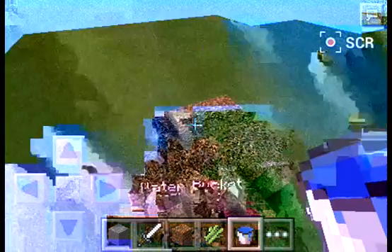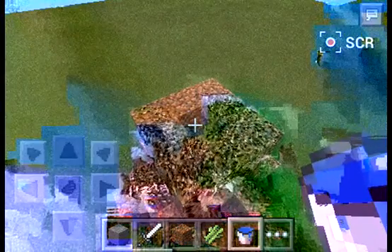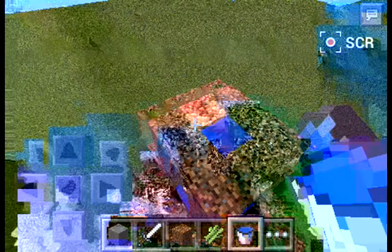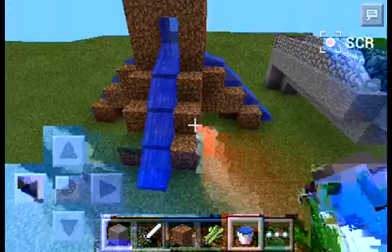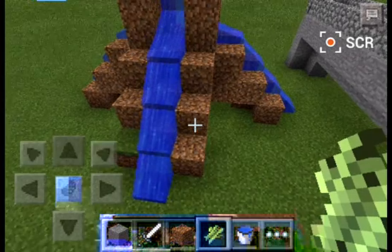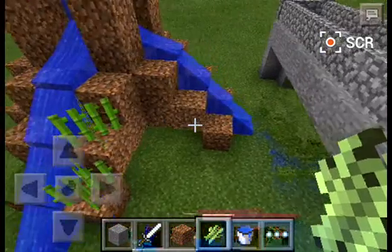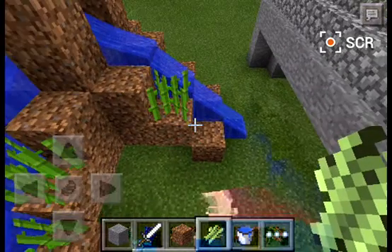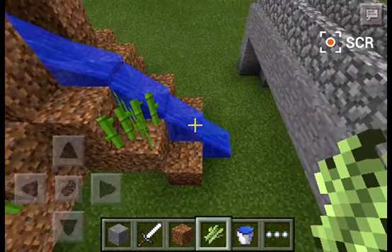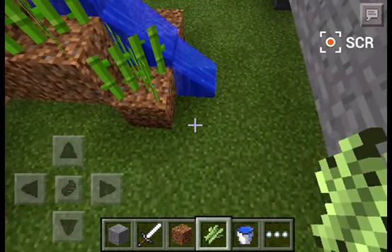So you want to build something like this. I like to place the water right here because it looks fancy. I've got some lag, but you don't really want to place it elsewhere — there's no real reason to.